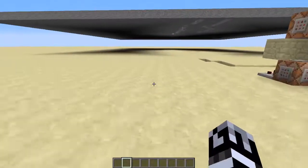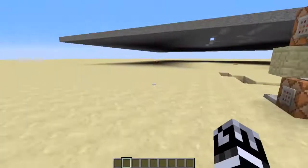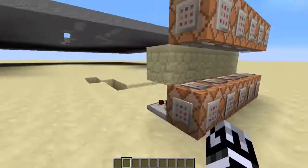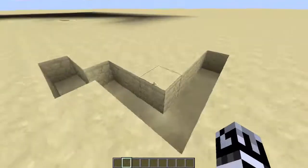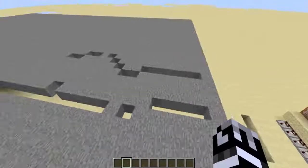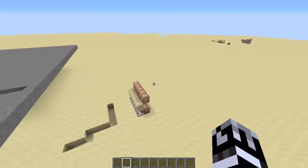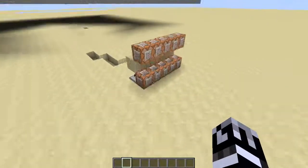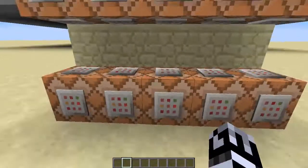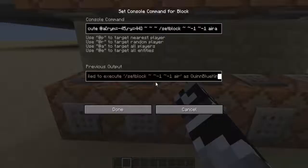So yeah, there's a lot you can do with this redstone stuff. As you can see, it doesn't only remove the blocks down here but everywhere else too. It's a very interesting thing you can now do in vanilla Minecraft. There's so much you can do with the execute command — I am so happy Mojang added this to Minecraft.